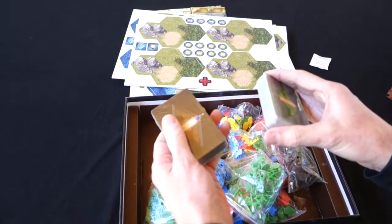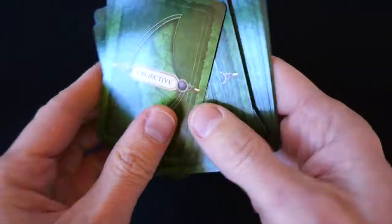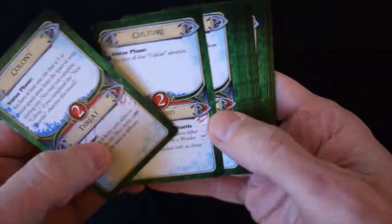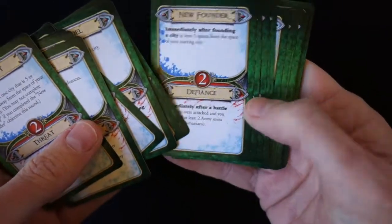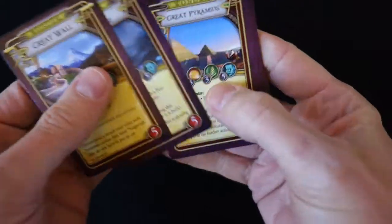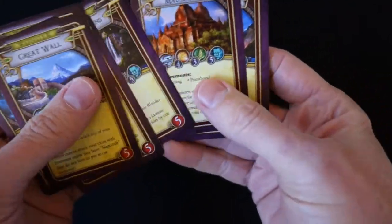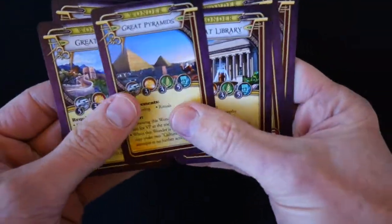Here's a closer look at the cards you get with the game. To start with we have objective cards — very nice design: colony, culture, consulates, merchants, citadel, new founders. Then we have some wonder cards. Seven in total — no surprises there, got the classics. Always good to have great wonders in a civilisation building game.